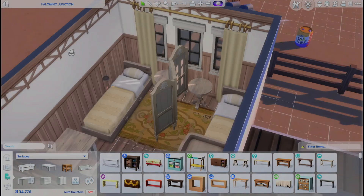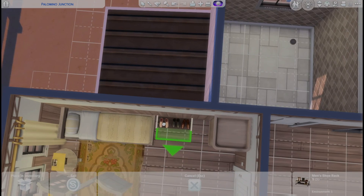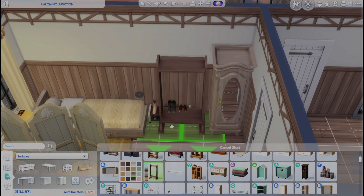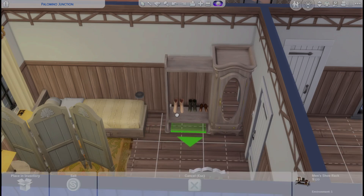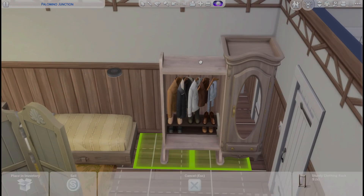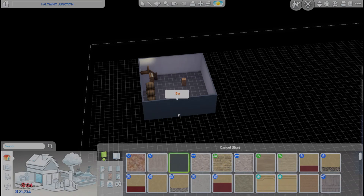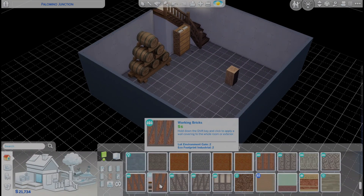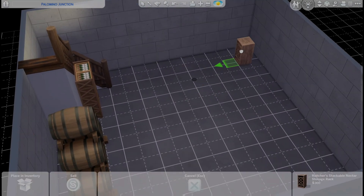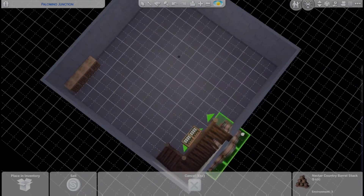Now we're getting to the ranch hand's room. It isn't really functional for the ranch hands since they leave at the end of the day, but I thought it would be fun. I actually have one ranch hand who is a friend of the twins' mom. I assigned one of the beds to that friend, even though there's an extra bedroom downstairs — I wanted that one for stay-over guests, like grandparents or other family, if you're playing with your own created family.